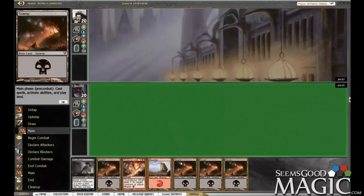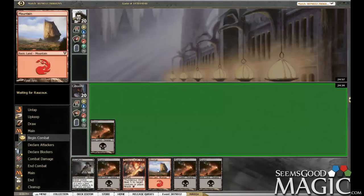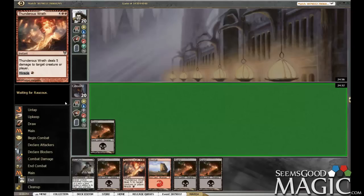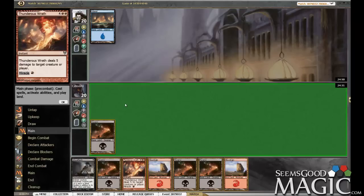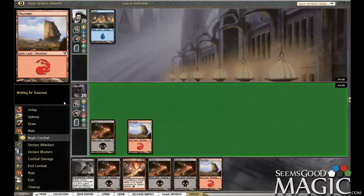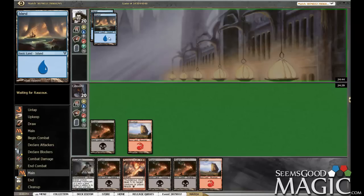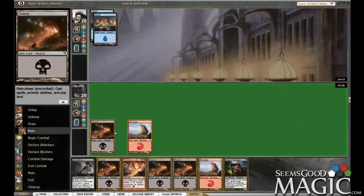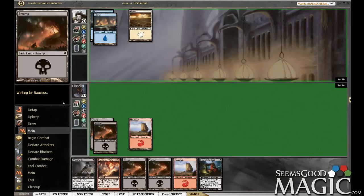Maybe this will be the game that Flood shuts us down. Supposedly we should have led with Mountain there for a miracle. So, blue something? There's a little turn four action we can play, with no targets in the yard.